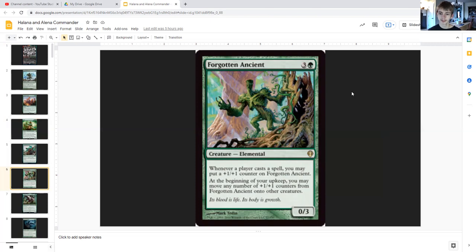Forgotten Ancient for four generic and a green is an elemental, zero/three, and it says whenever a player casts a spell you may put a plus-one/plus-one counter on Forgotten Ancient. And at the beginning of your upkeep you may move any number of plus-one/plus-one counters from Forgotten Ancient onto other creatures — so obviously onto our commander.